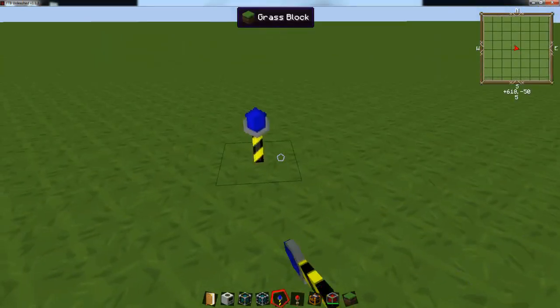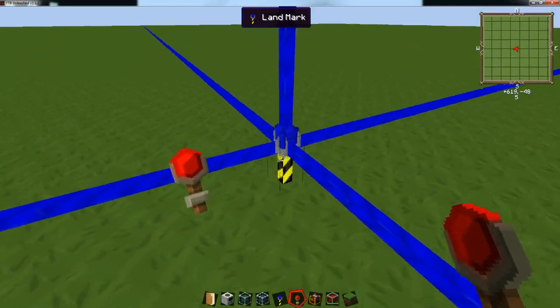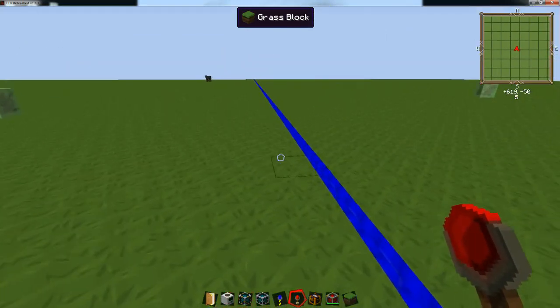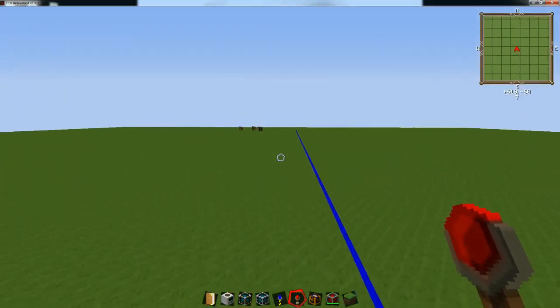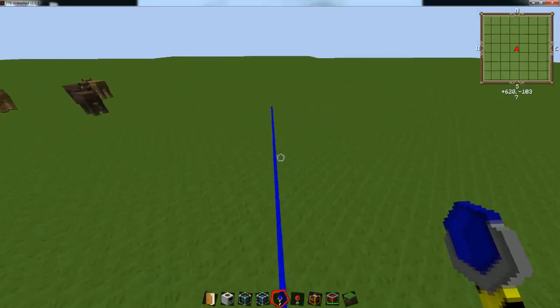The maximum size you can set up is 64 by 64. You find that out by placing a redstone torch on one of the landmarks — it'll show you exactly how far in each direction you can extend. We're gonna go ahead and set these landmarks up to the maximum distance of 64 by 64.